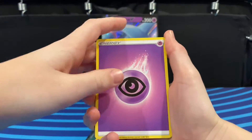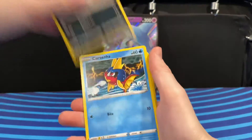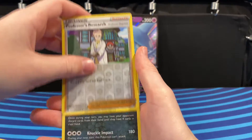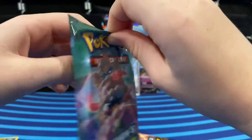Psychic Energy, Piers, Sona, Sharpedo, Swablu, Scraggy, Carvana, Galarian Zigzagoon, Hakuna, Professor's Research, and Galarian Obstagoon. Maybe my gut wasn't right this time.